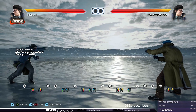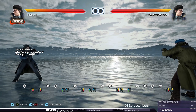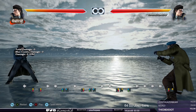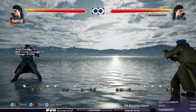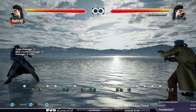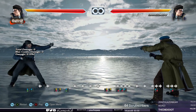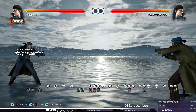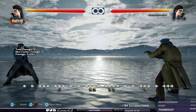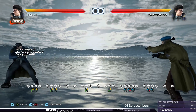We also have command grabs, and these are called command grabs because their inputs are different from generic 1+3 and 2+4 inputs. Some of these have the same animation as your generic throws, but they have a specific 1 or 2 break. For example, Dragunov's Victor Clutch looks like a generic 2+4 grab, but it's always a 2 break. Reverse Victor Clutch looks like a generic 1+3 grab, but it's always a 1 break.